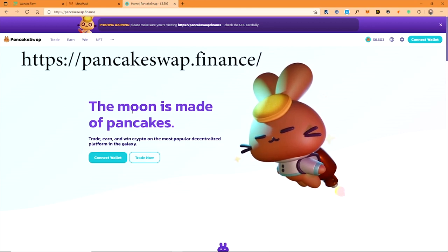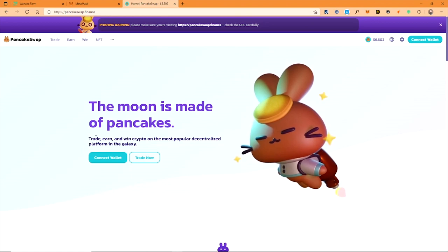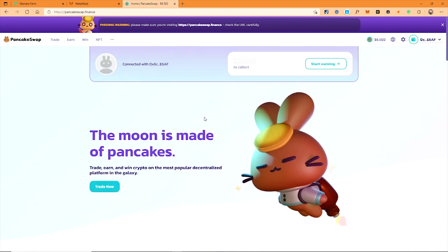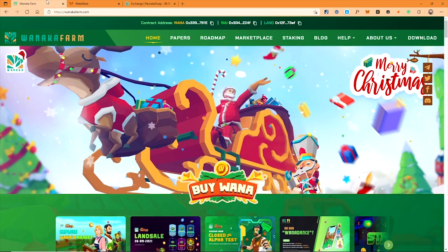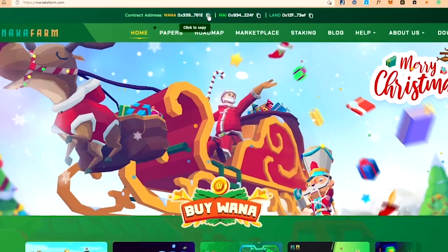Now you can open a new Chrome browser tab and access PancakeSwap Finance and get ready to swap your BNB into WINE and WANA. Please click connect, choose Metamask and click trade. Then go back to the homepage and click the smart contract number to copy it.